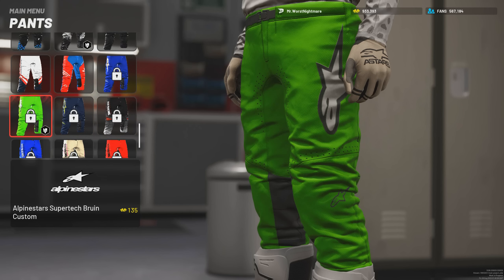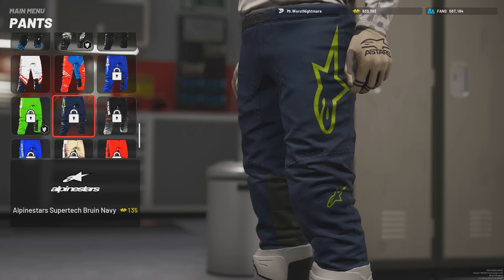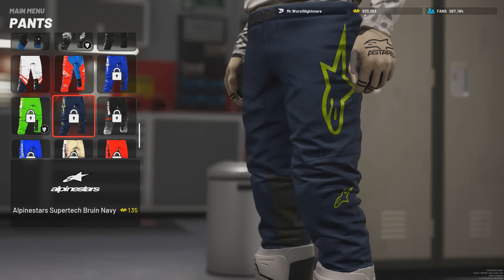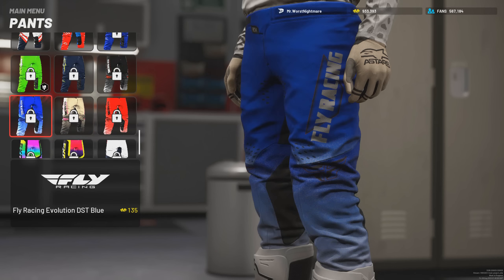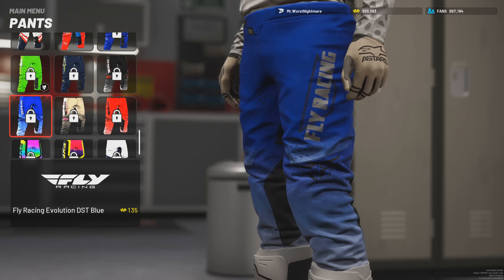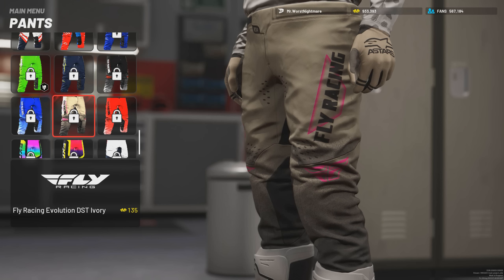Usually with any update we get from MX vs. ATV, we do get some form of customization added, whether that's for the bike, for the rider, whatever. I always want to see more — you can never have too much customization — but this is really good. Any customization that can be added is good, and there was a decent amount added in this new update.